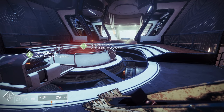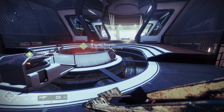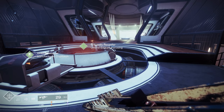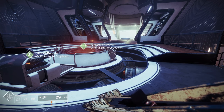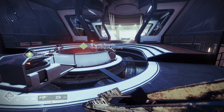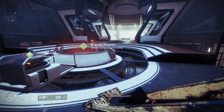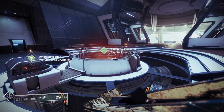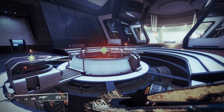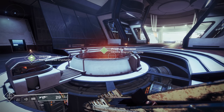To summarize everything: go into normal activities — Crucible, strikes, Gambit, dungeons, public events — to earn Cabal Gold. Use that gold to buy medallions for your hammer. Slot a medallion, run the battlegrounds, smash the tribute chests to earn hammer charges. Bring those charges to the Prismatic Recaster with your umbral engrams and decide what loot you want — a weapon, a specific weapon, or a good stat roll on armor. Don't forget the War Table and seasonal challenges for upgrading the hammer.